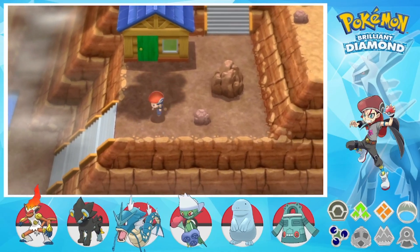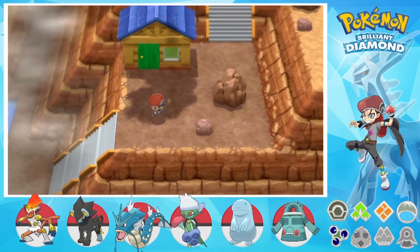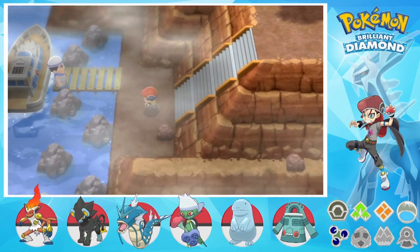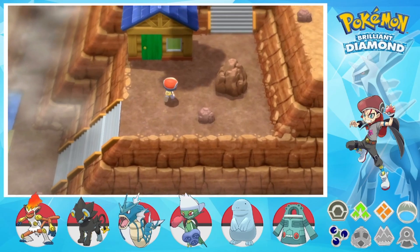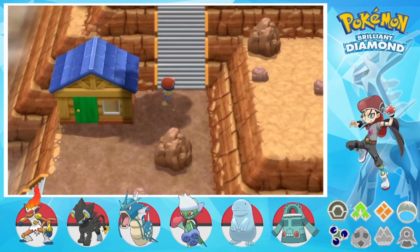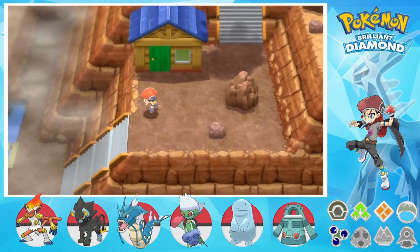Greetings from Phantom's Gate! Dark Prince Plays here, letting the currents rise on another episode of my Let's Play of Pokemon Brilliant Diamond! In the last episode, I made it to Canaleve City, explored the town, and also made it here to the Iron Island, where I obtained an egg.